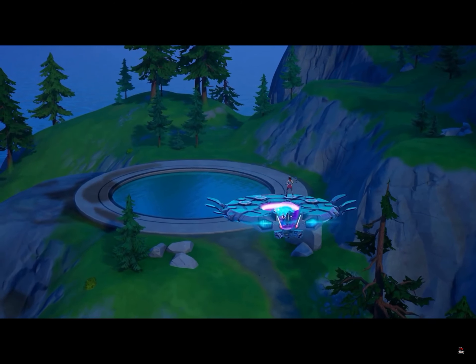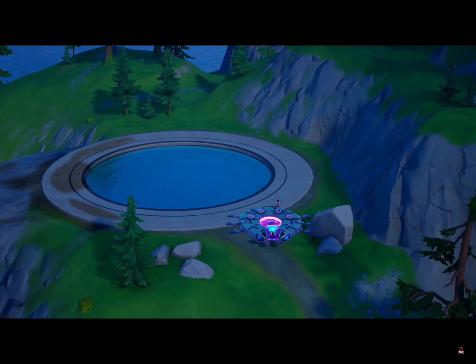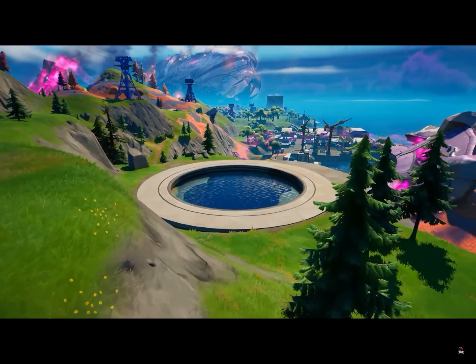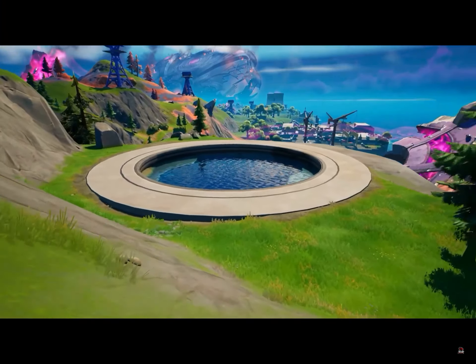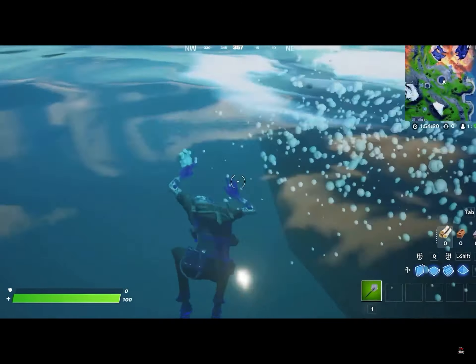Over at The Grotto, this place has been completely filled with water since the map was flooded in Season 3, and since then it's just stayed here. It's almost like Epic forgot about it — except it actually didn't, because with each week The Grotto has drained more and more, and it looks like it might be fully drained by the end of the season.